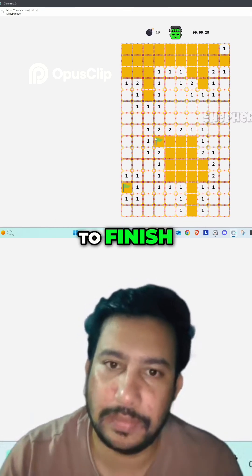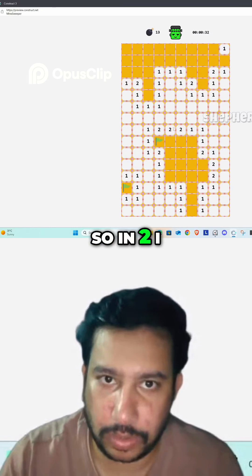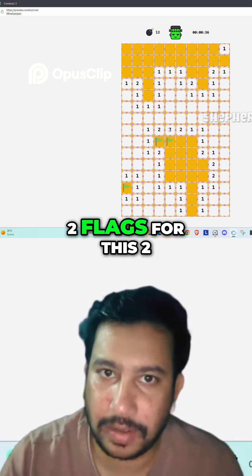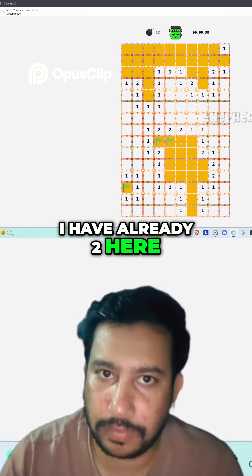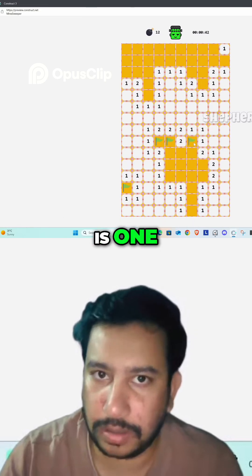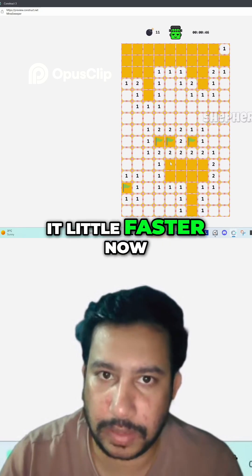The next one is two, so for 'two' I have only two adjacent boxes, so I can put two flags. For this 'two' I already have two here, so the third one is empty. And here is one. I'll make it a little faster now.